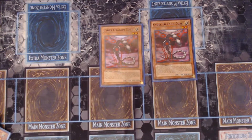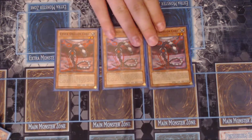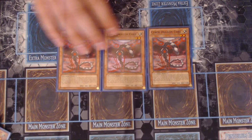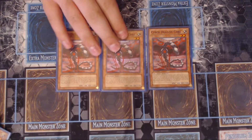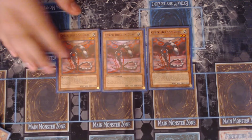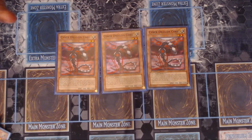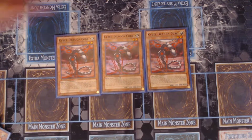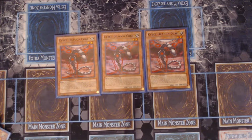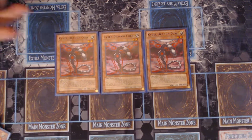Three Cyber Dragon Core. Core came out in the structure deck with Cyber Dragons like four years ago. Core says if he's normal summoned, you can add a Cyber Spell or Trap from your deck to your hand. Because of the new support they added, we finally have more to search than just Cyber Repair Plant, so he's more important than ever. His graveyard effect — if your opponent controls a monster and you don't, banish him from the graveyard to special summon a Cyber Dragon monster from your deck — is great. Three staple, you've got to play him.